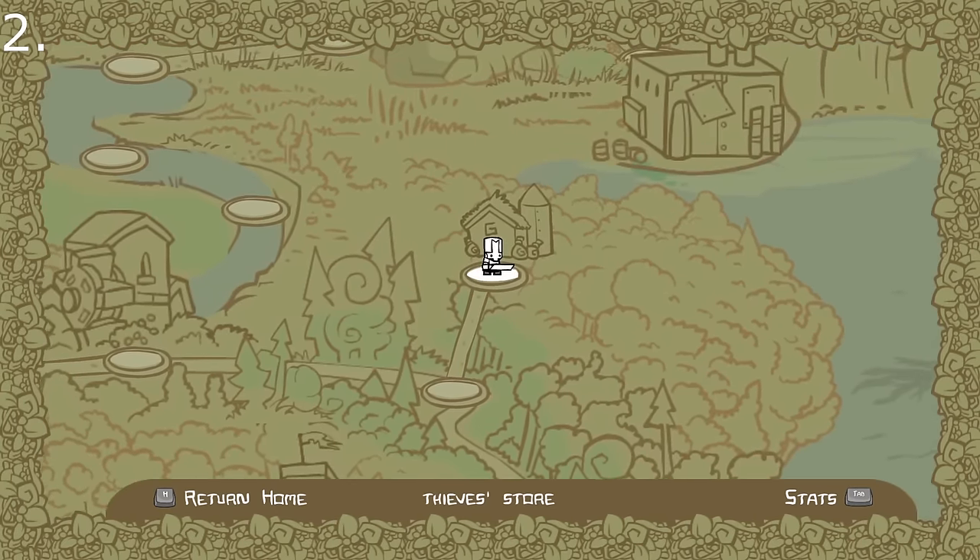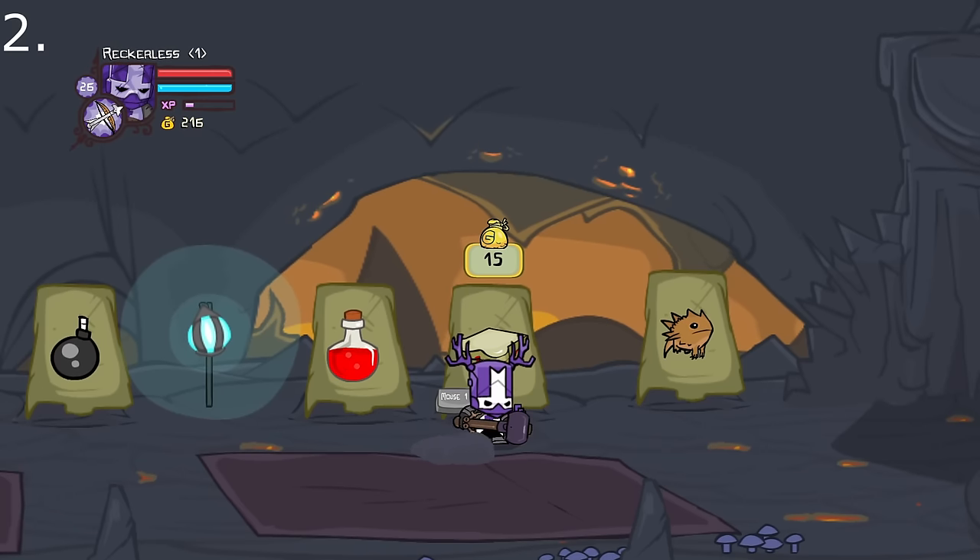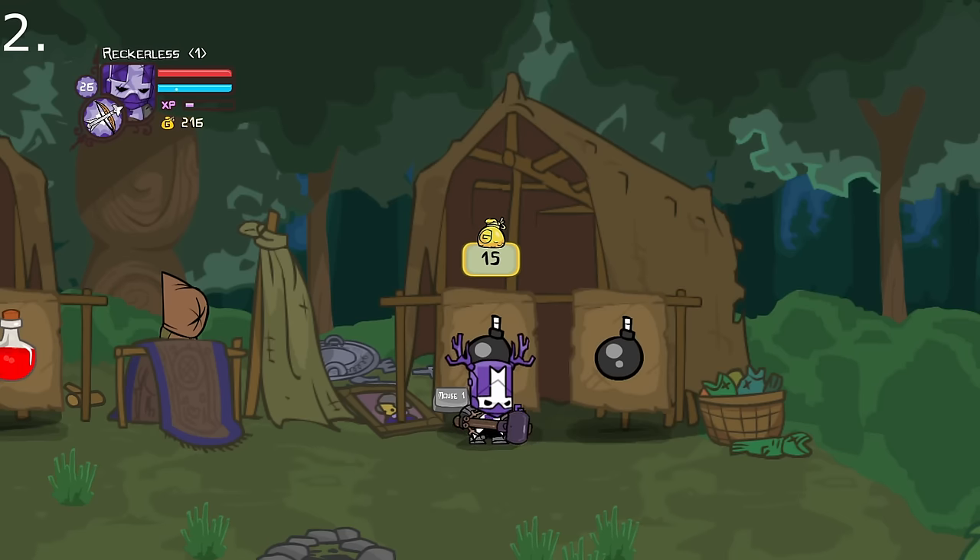Did you know that different shops have different prices? You'll want to go to the village swamp store for potions, the volcano store for sandwiches, and the thief store for bombs.